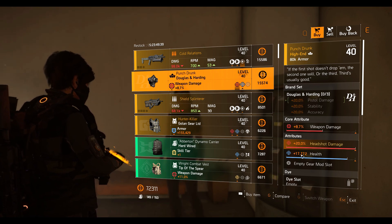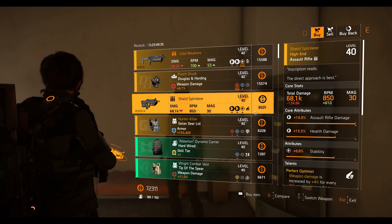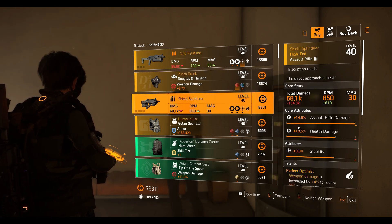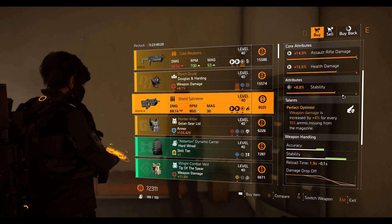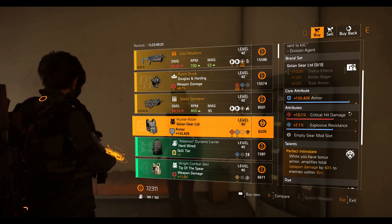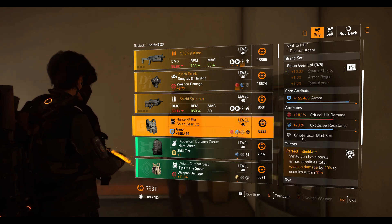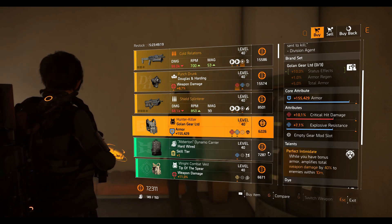The Punch Drunk mask also has 17,772 health — could be better. The Shield Splinter soul rifle has 14.9% soul rifle damage, 15.5% health damage, 8.8% stability, and the Perfect Optimist talent. The Hunter Killer chest piece has 155,429 armor, 10.1% crit damage, 7.1% explosive resistance, and the Perfect Intimidate talent.